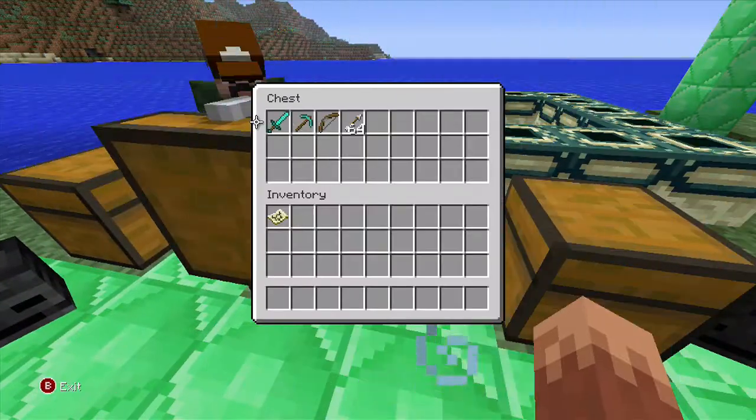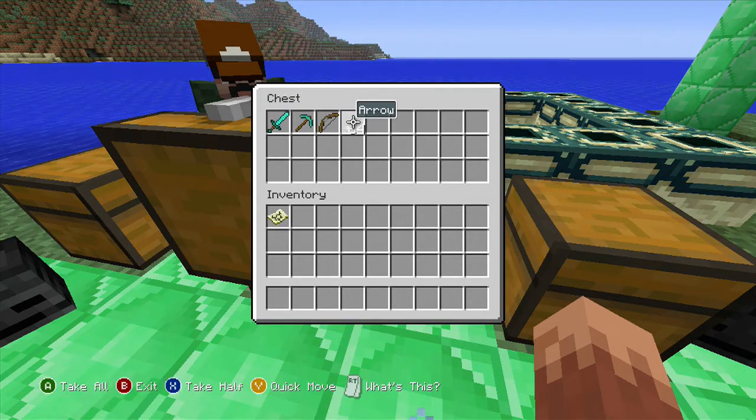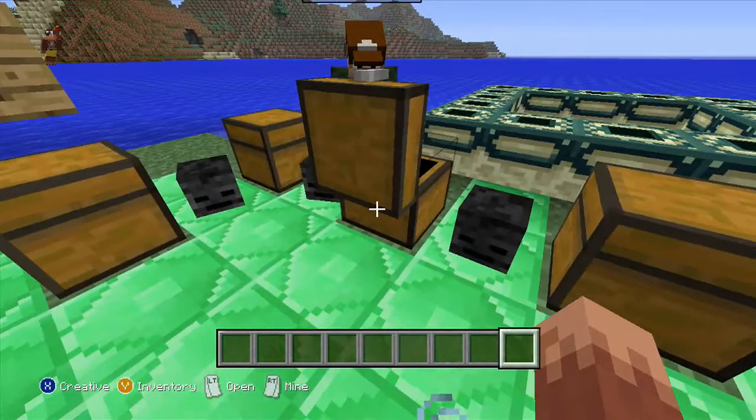In the next chest, we have the tools. You need these — they're like the most important thing, one of the most important, especially the bow.